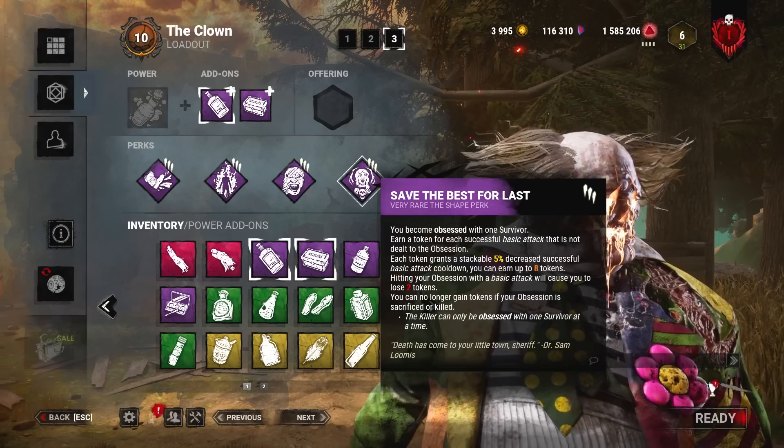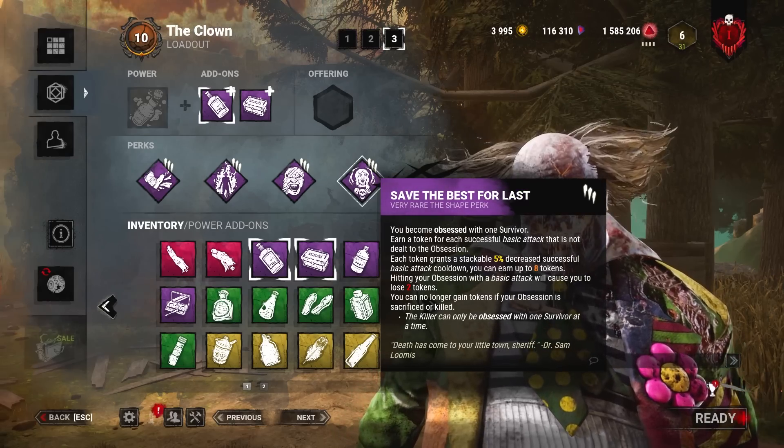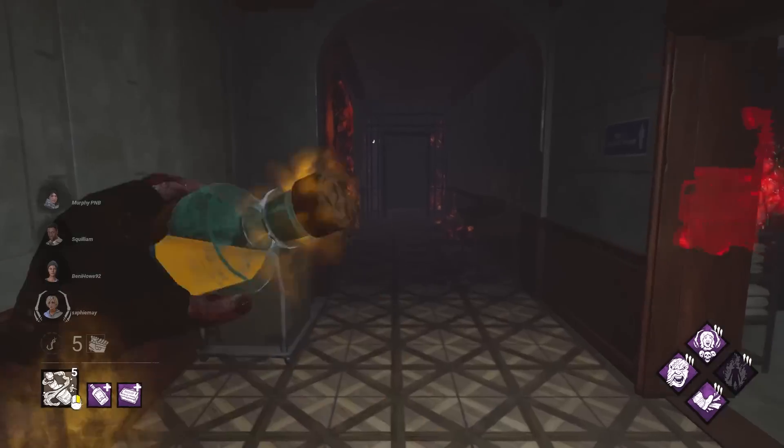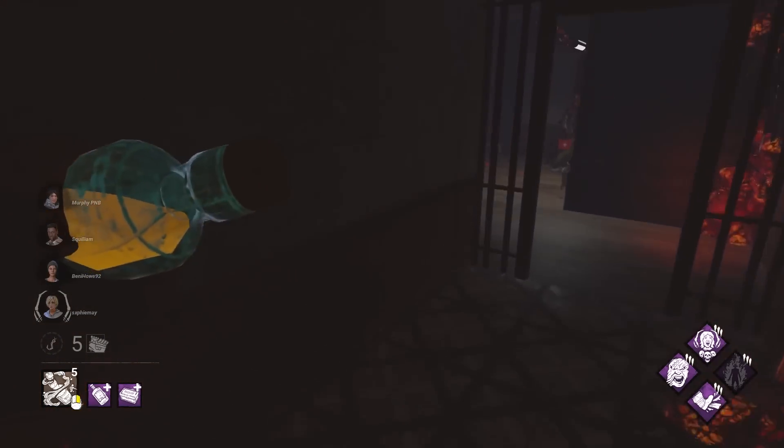Make sure you subscribe to the channel before we get into the games and enjoy the video. RPD East Wing — let's get them. The clown is back. I could actually use the aura on this map; it'll be very useful.